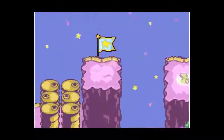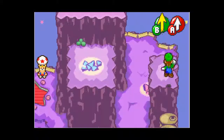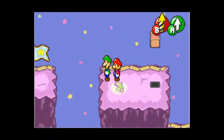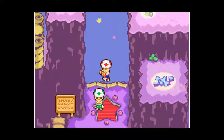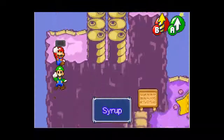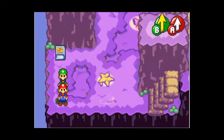Must reach that flag using the high jumps and long jumps he taught us. Right after this I'm just going to end the video. This is a syrup — syrups produce BP, and mushrooms produce HP.